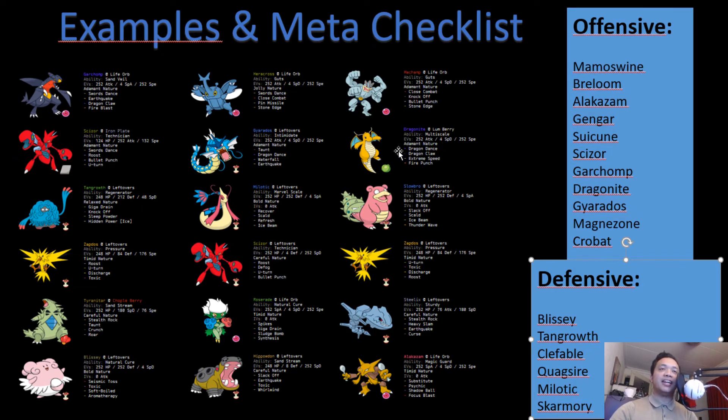Dragonite can maybe get up some Dragon Dances — if it gets burned, it always has the Lum Berry; and if Machamp gets burned, it will still do a lot of damage with Close Combat. For Scizor: Machamp two-hit KOs it with Close Combat; Dragonite has Fire Punch; Slowbro resists Bullet Punch and can live a U-turn; Zapdos resists all of Scizor's STAB moves and can 1v1 with Discharge; and Steelix also resists all of Scizor's moves since Scizor isn't using Brick Break in this metagame and can't learn Superpower, so Steelix can set up and do a lot with Earthquake.